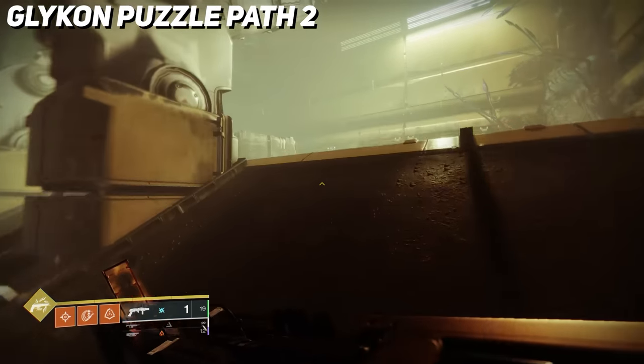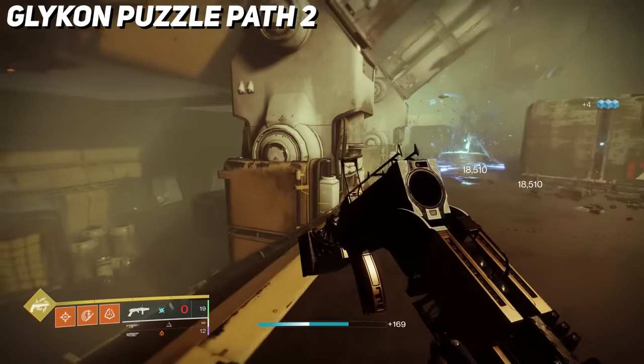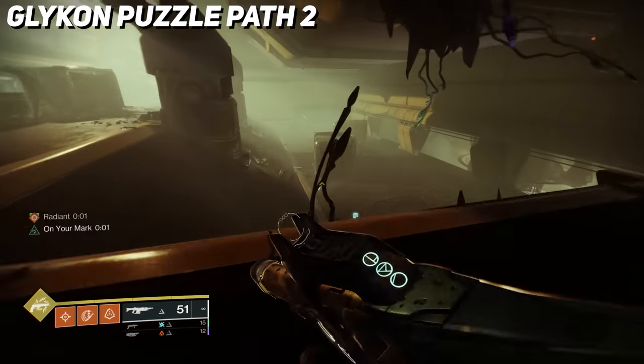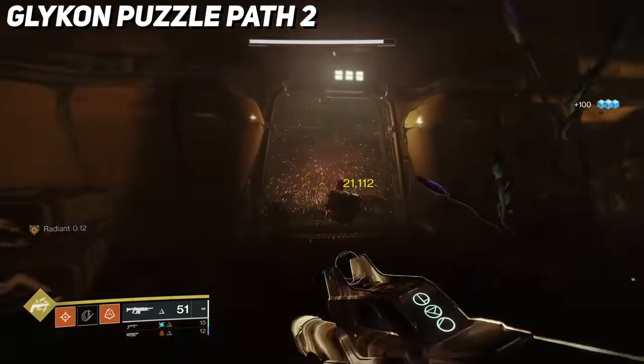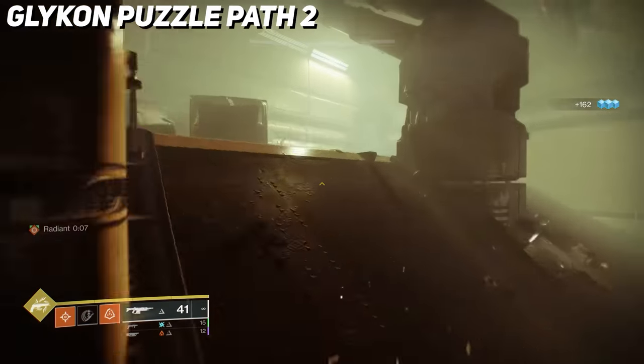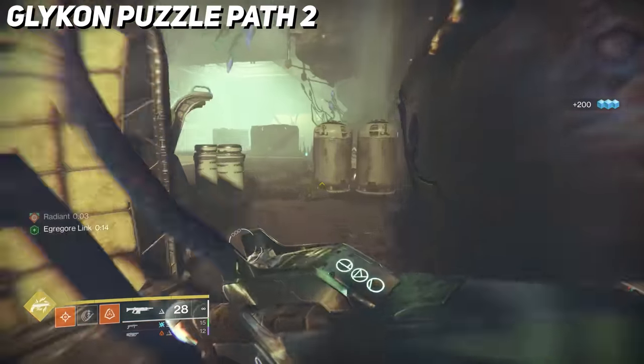Here, clear the room of Scorn and then you've got more levers to pull and power cells to destroy. Start with the lever at the back of the room — this will open a door with a turret inside. Destroy the turret and shoot the power cell inside, which will reveal spores behind a door. Grab the spore buff and follow the path to the next room.